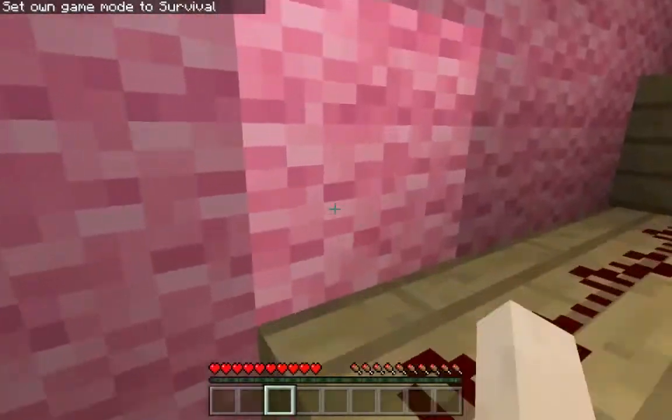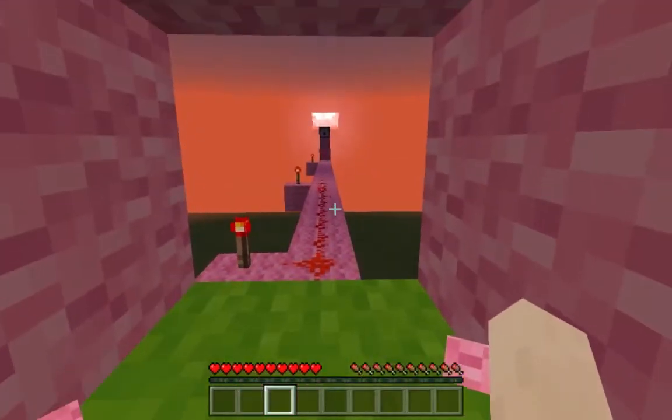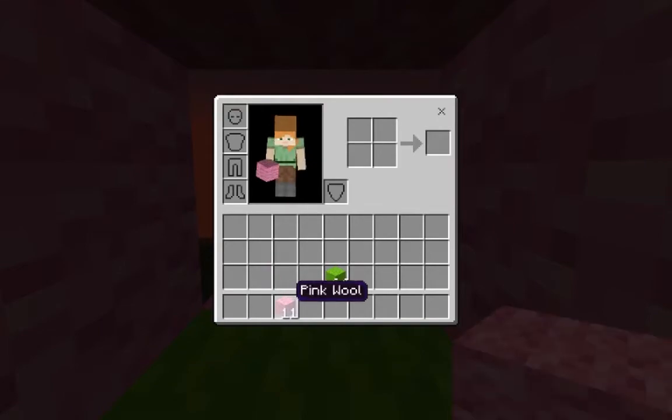So what happens is this sends a signal up to all these droppers that you see, and they should drop out lava. I haven't tested it. And then here there's a fire charge that should come out of here.